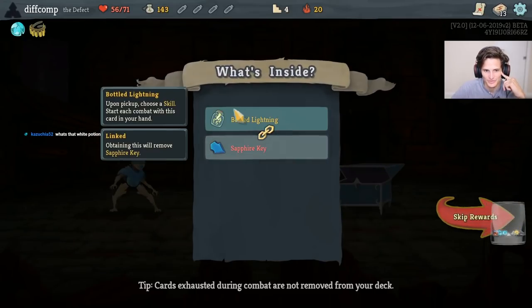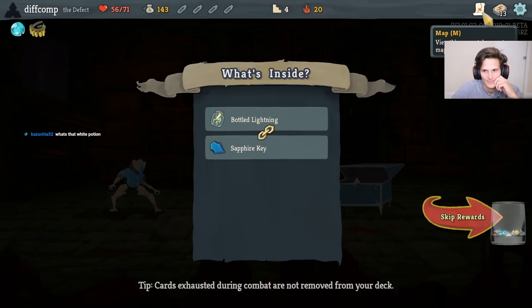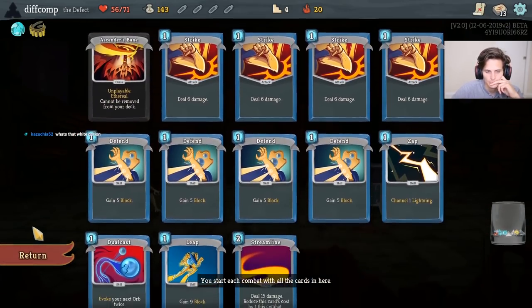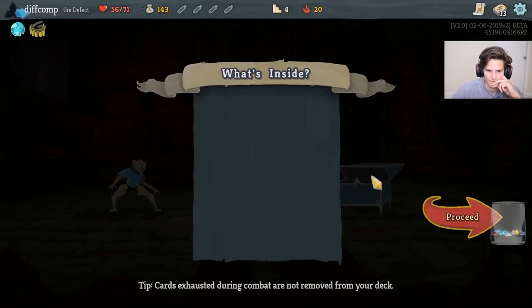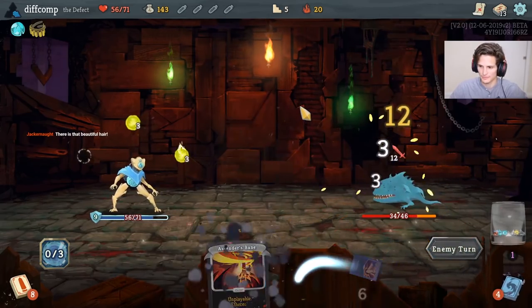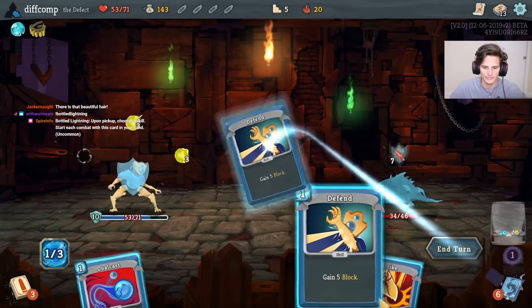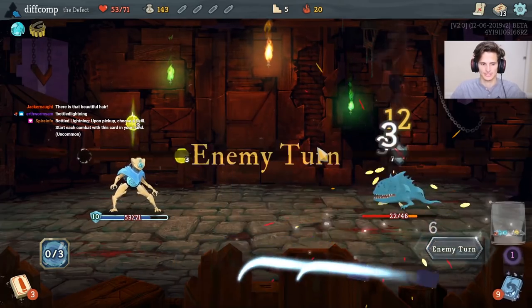Bot Lightning is very good on the Defect, but getting this early is probably an easy pass. That's a colorless potion - probably an easy pass here. We just missed out, that was a doozy. My hair's a little crazy but we brought it out of the hat. Embracing it.